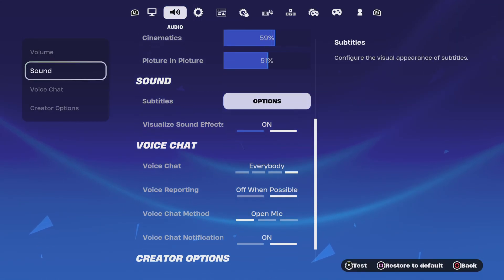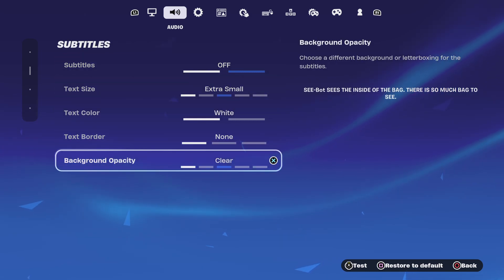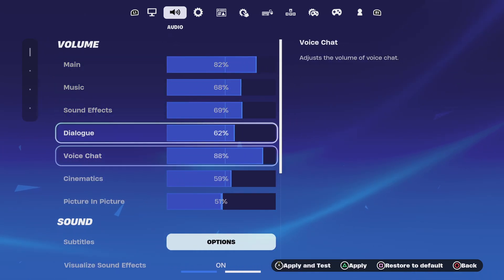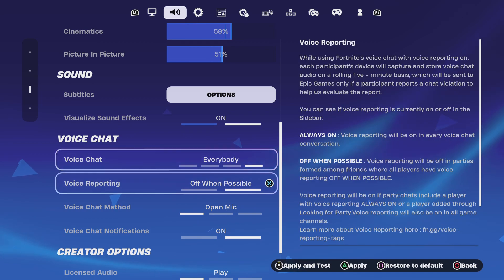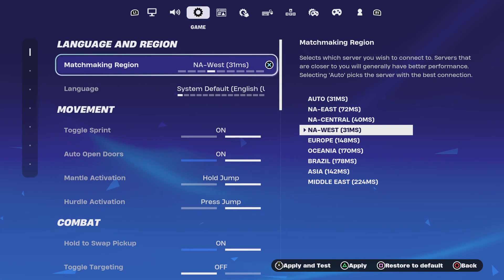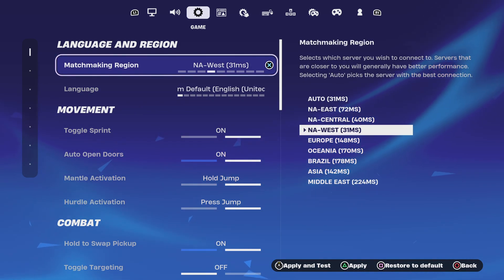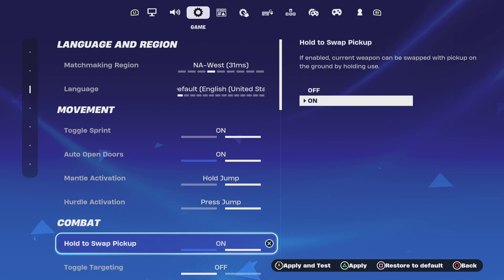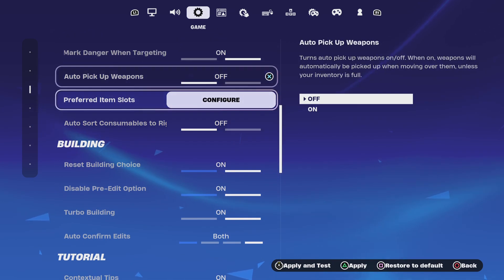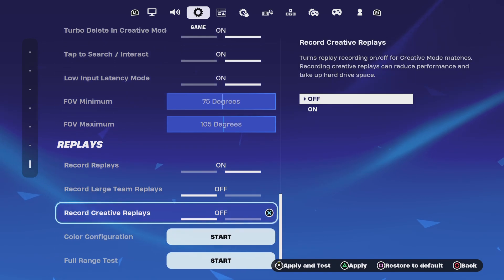This is how you do it. Go to sound, then go to subtitles — you want to make this all the way to the left. You want your region set to your specific region, not on auto. Auto is the worst.